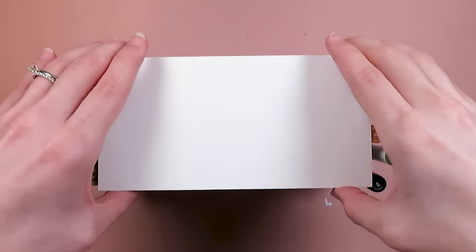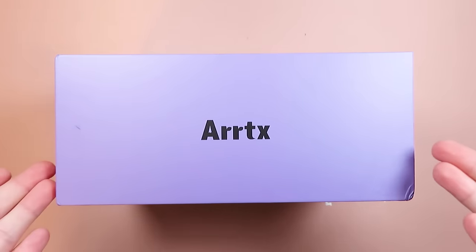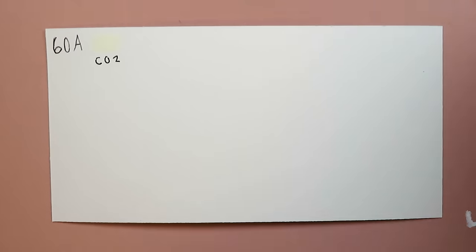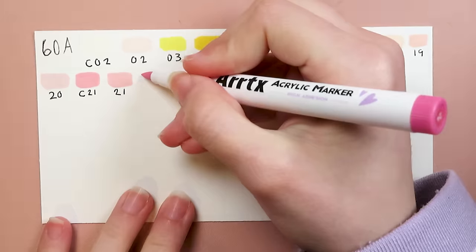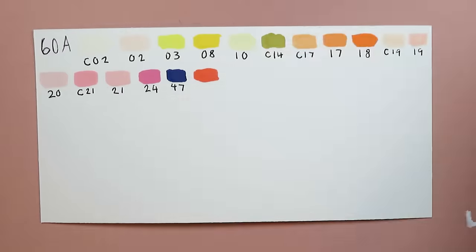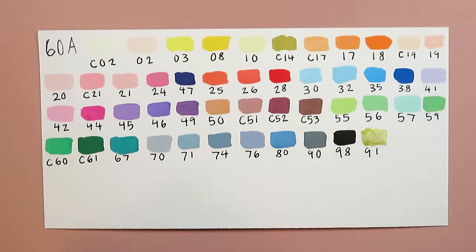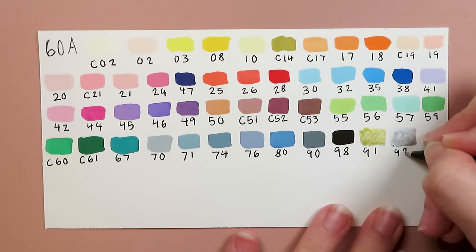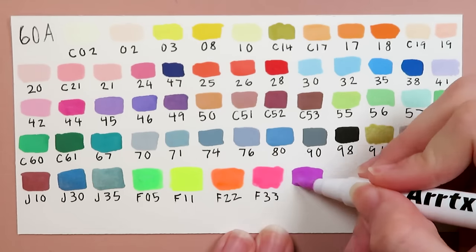Now that I have the markers labeled I can make a swatch chart. I cut my paper so that it fits inside the box — I really like keeping my swatch charts with my supplies, it's much more convenient. I swatch all the colors and write the numbers under each color. Since there are 60 colors I'm keeping my swatches pretty small so I don't run out of room. I accidentally swatched color 47 when I wasn't supposed to yet and this bothered me a lot, but I kept going. In the regular set there's a nice range of colors including metallic colors and fluorescent colors, so if you're looking for variety with your marker types you may prefer this set.